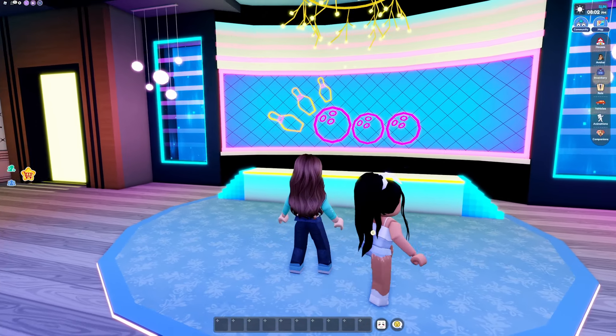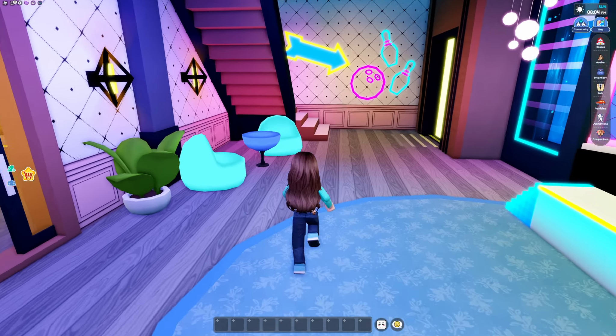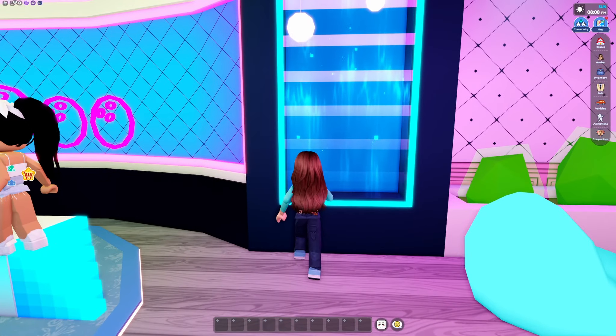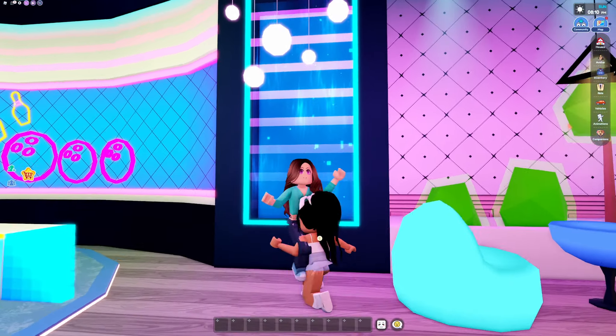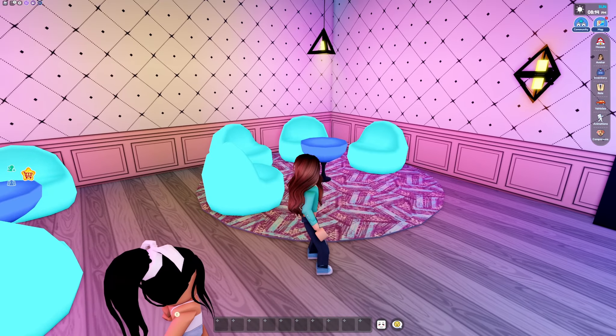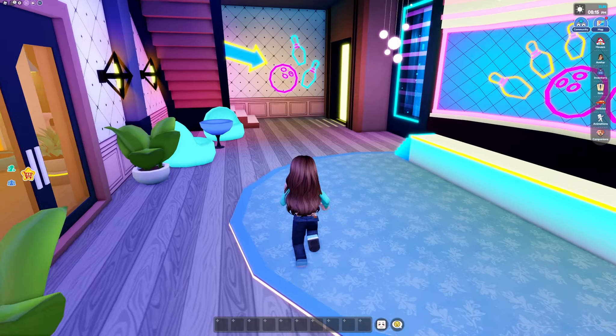And then right when you walk in — fancy. Look at this, it's like glowing. It's little blocks. Does this do anything? Oh, it's like a little digital waterfall. That's pretty cool. So it looks like it has like a little lounge area that you can hang out in the front.